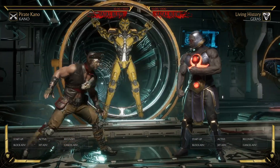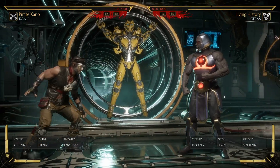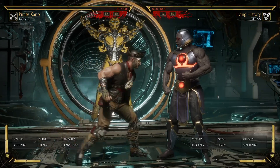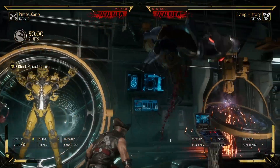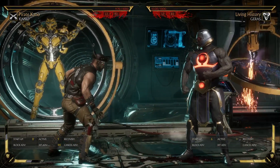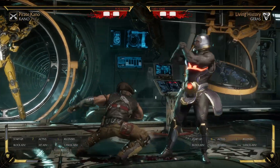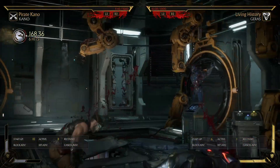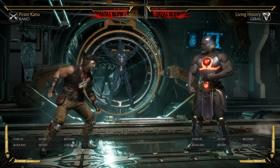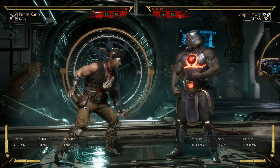It depends on how minus or plus your move is, so you really need to practice the timing of the flawless block. One interesting example is doing a down-one and expecting the opponent to do another down-one back, and then you punish them for it. It's a really useful tool because it makes the opponent second-guess poking you back.